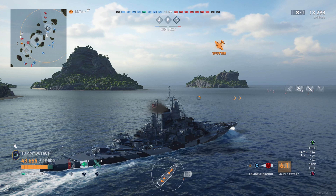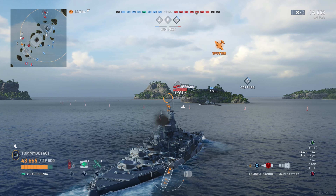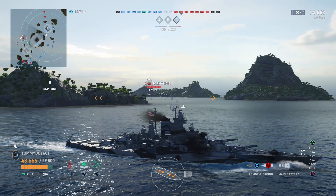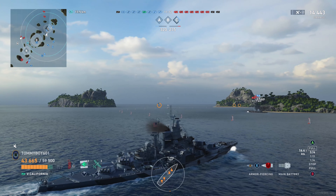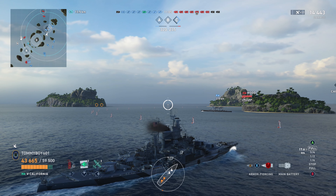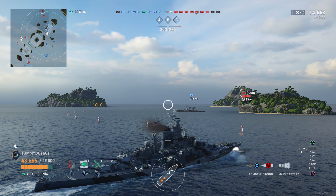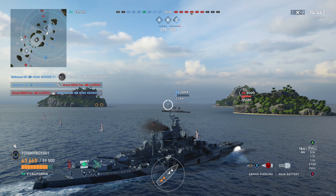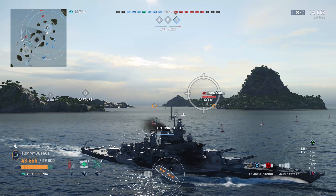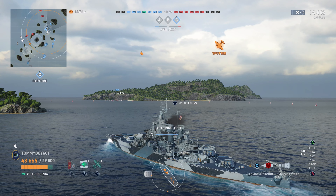None of these ships have torpedoes, but California does stand out in another way — her anti-air defense. She has the longest range AA guns of any of the ships at five kilometers, with a minimum damage of 121 DPS and a maximum of 594. She is the slowest at 20.5 knots with a turning radius that matches most of the other ships at 640 meters. Rudder shift time, she does have the slowest of any of the ships at 14.7 seconds. Surprisingly though, she is the stealthiest at only a 13.5 kilometer sea detectability range, and the second best in concealment by air and smoke at 11.3 kilometers and 12.2 respectively.